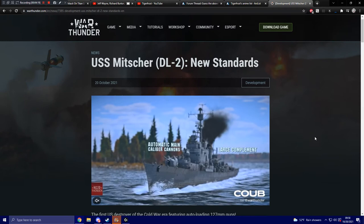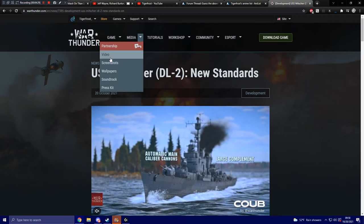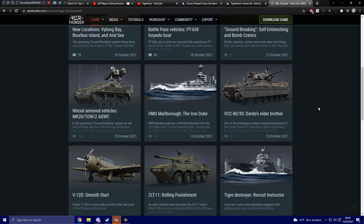It's kind of exciting to see a new and unique-looking destroyer for the United States tech tree. The guns sound interesting — the fast fire rate, I'm very curious to see how that works out. Here is what else has been announced for the next major update: the Chinese ZTL-11 wheeled tank destroyer for ground forces, and Germany is getting three variants of the Weasel, including one with an automatic cannon, one with SAMs, and one with an ATGM launcher.